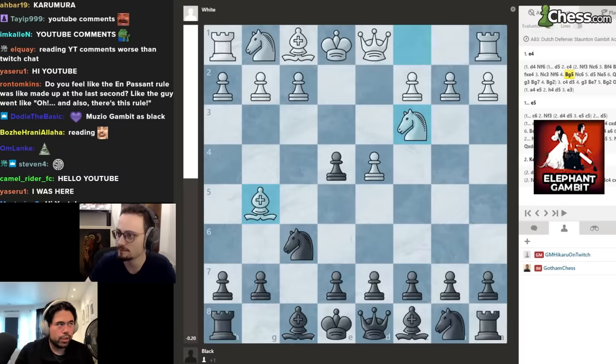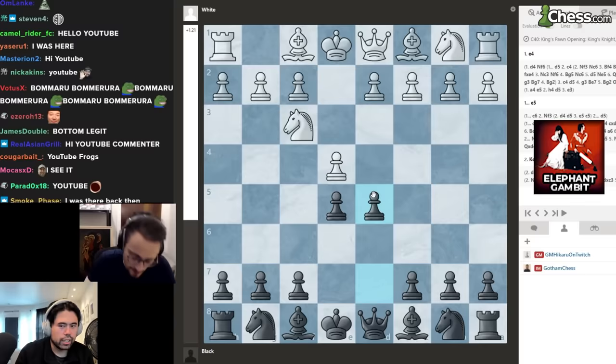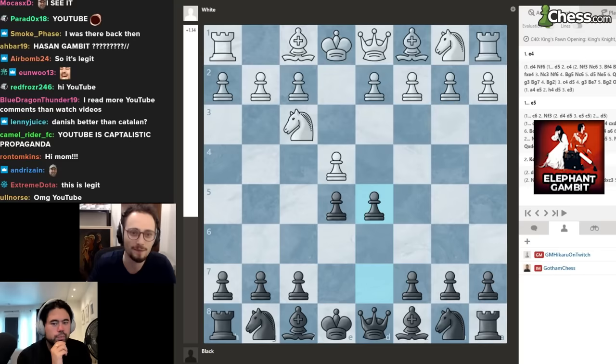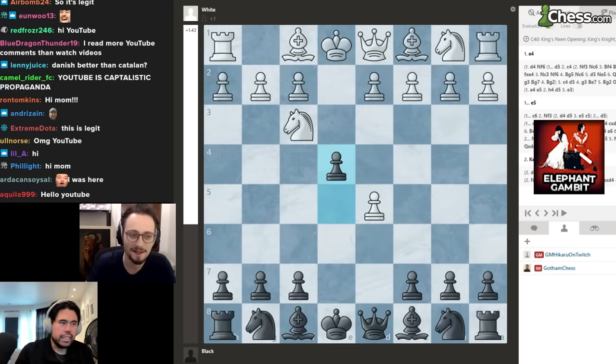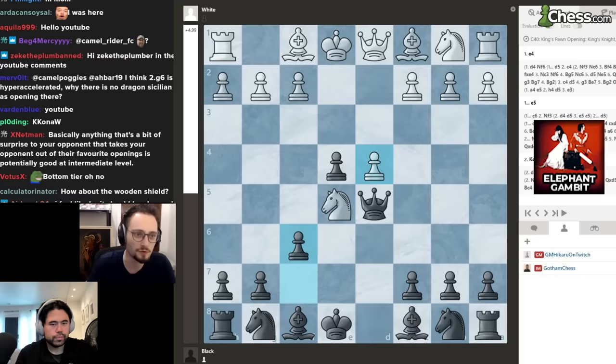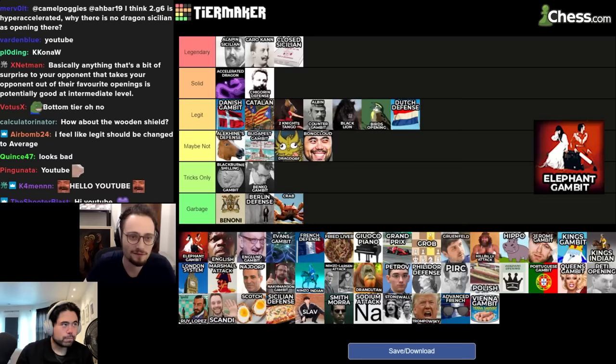Next up we have the Elephant Gambit: e4, e5, knight f3, d5. I think it's kind of a fake gambit — you don't really get much initiative here. Even after e5, queen d5, d4, it's not really a gambit per se. If you don't know what you're doing, you can literally lose the game. It's a terrible opening — garbage.